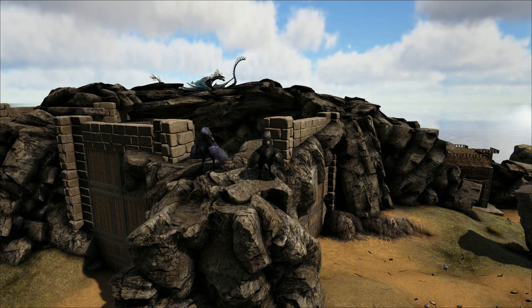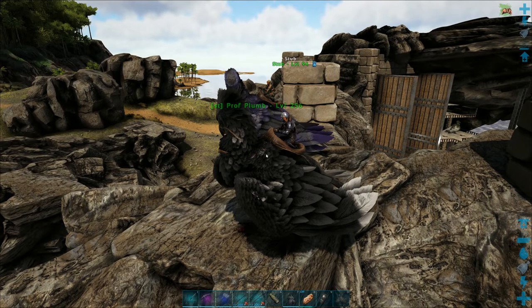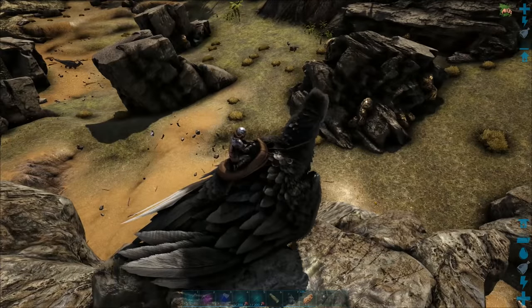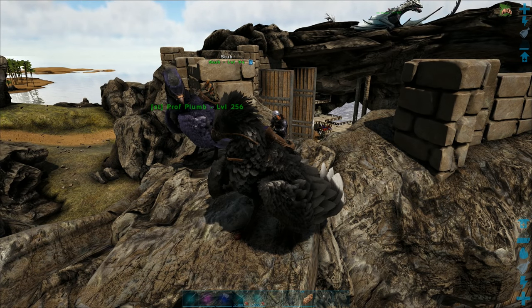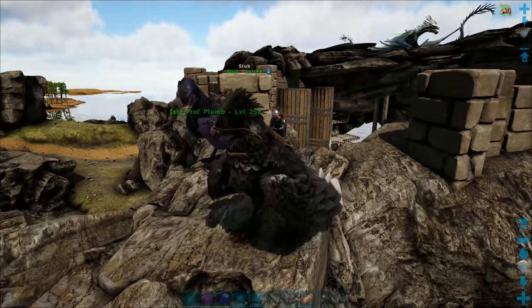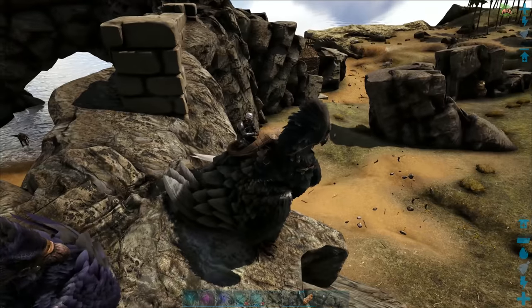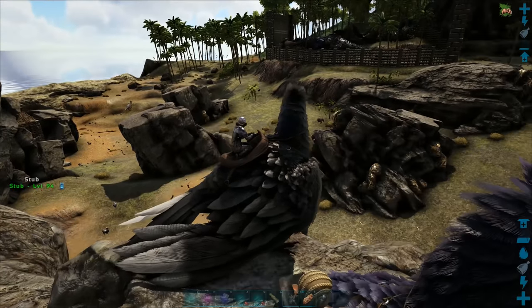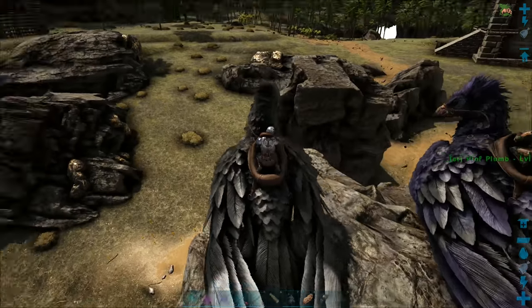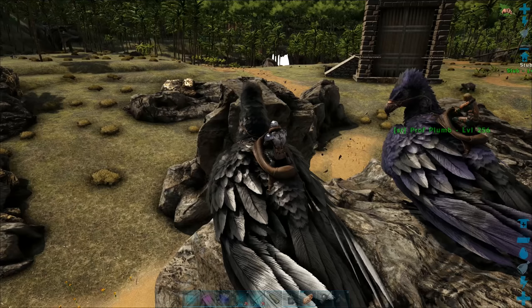Welcome back to ARK Survival Evolved! So what are we doing today? We're going to go for a Giga finally. Is it that time? I mean, it's a Giga - we're gonna have to make it its own place to live. Well, they can just kind of sit outside, far away from everything. It rages once and everything is dead. You make a Giga pen to protect yourself from it, not to protect it from other things.